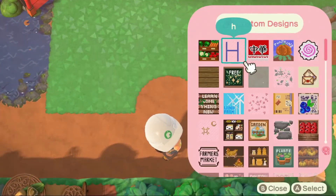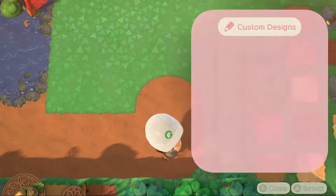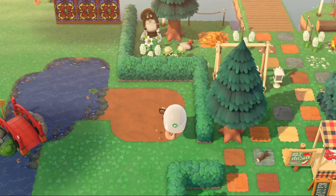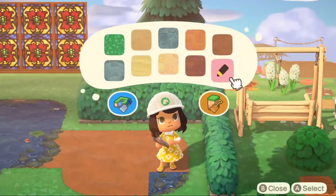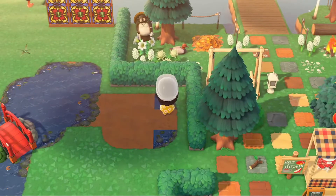One of the many things that I regret on my island is how many cliffs I have in the middle. It is so hard to design around them, especially this one that I'm designing around right now. I don't know why I did what I did, but it does look good, so it's okay.